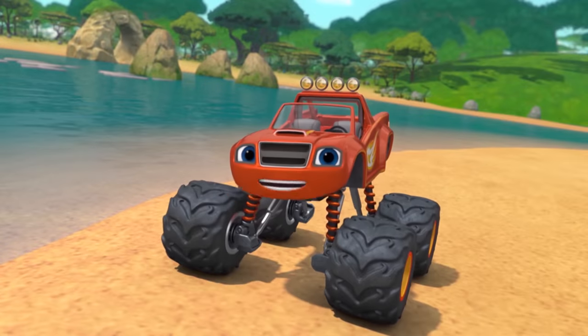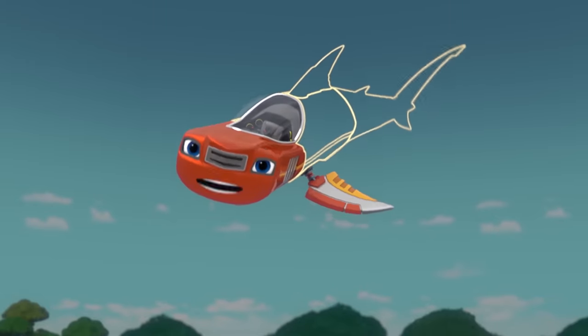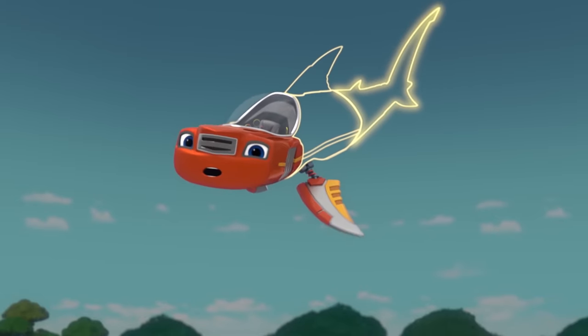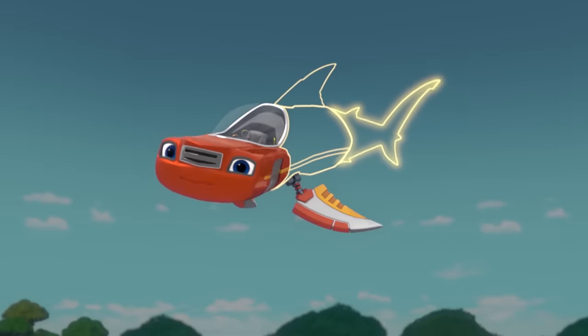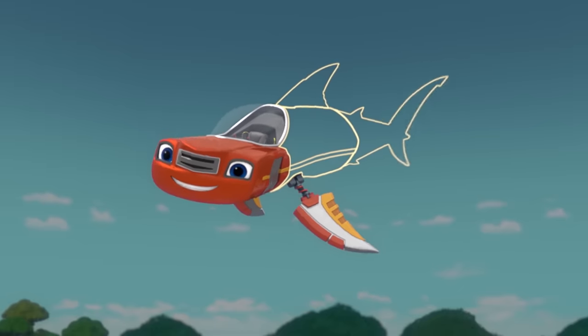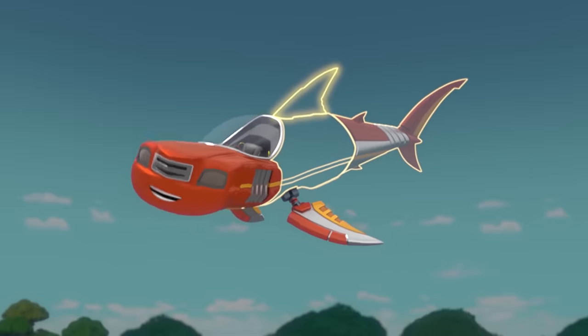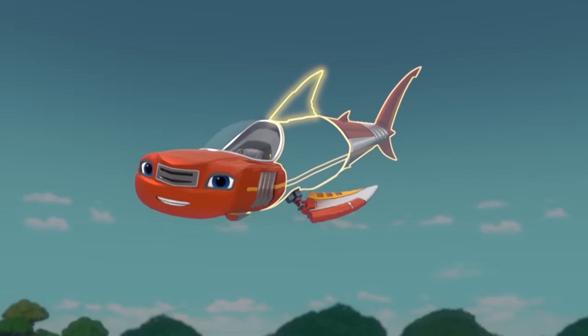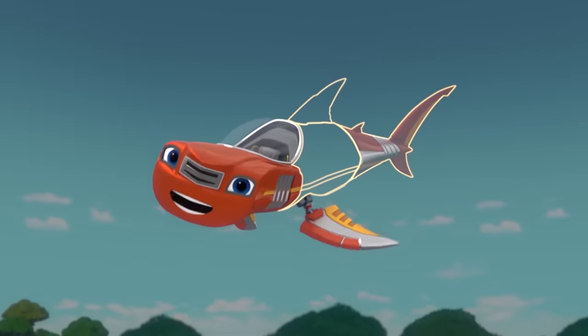Help turn me into a shark monster machine! The first thing I need is a tail. When a shark moves its tail, it pushes the shark forward through the water. To make the tail, say: tail! Tail! Next, I need a dorsal fin. A dorsal fin keeps a shark steady, so it can make fast turns. To make the dorsal fin, say: dorsal fin! Dorsal fin!